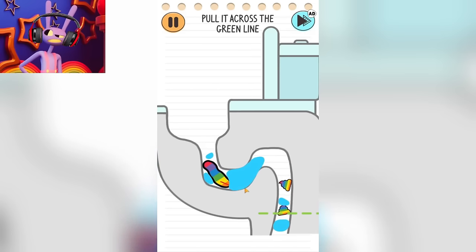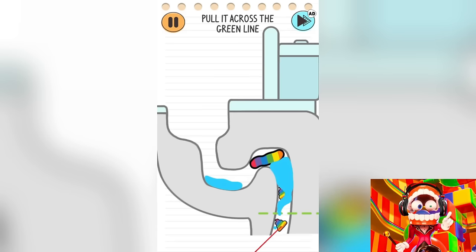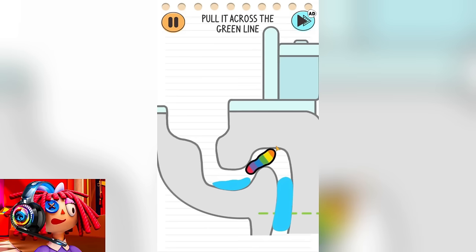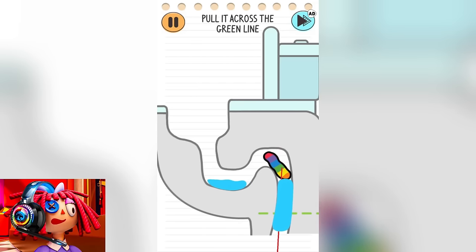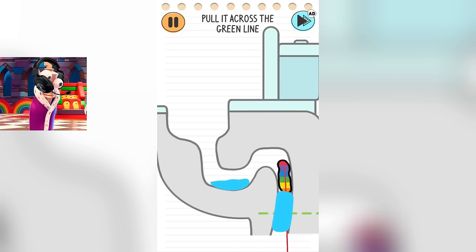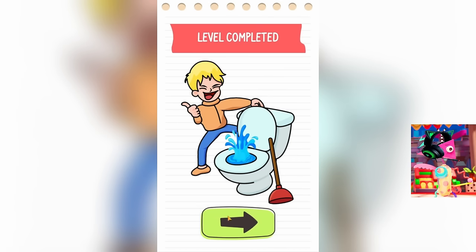Oh my god, just look. This poop is stuck in the toilet. Looks like there's too much water in there. It doesn't go through this pipe. I remember that at the very beginning of the level, a plunger was shown. Maybe this guy should have given it to us so we could unclog this toilet. This turd just doesn't want to go down through that water. We really need some kind of tool to push it through. Maybe he needs to press the drain button because we can't do it. It's really very difficult. Maybe we should skip this level or try to go through it again. We won't skip this level because it's for weaklings. Let's just try to pull it straight down with all our might and maybe we'll get something done. It didn't go all the way, but the game counted us a victory. I think this guy will still be able to wash it off completely.